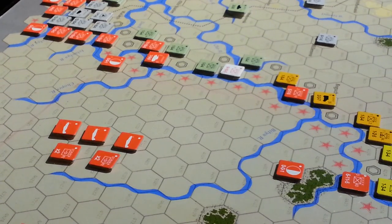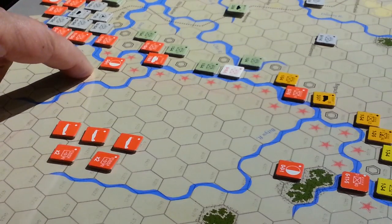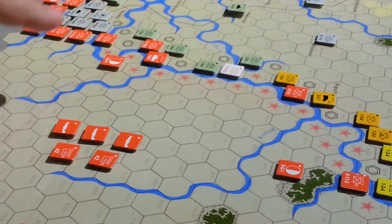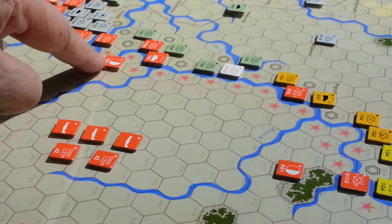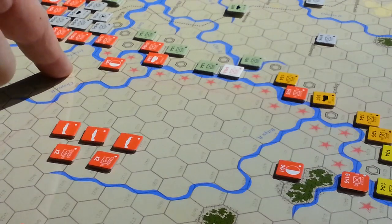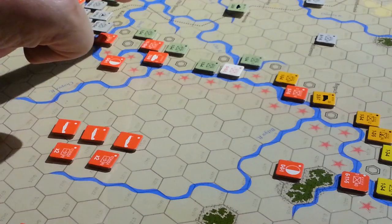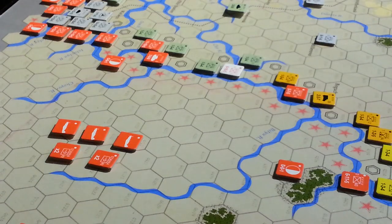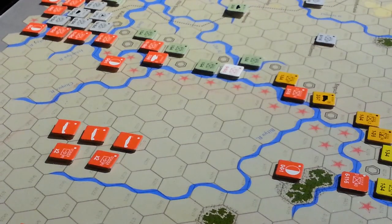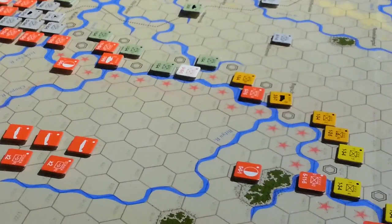The supply mechanic is going to basically force the Soviets out of supply or into reduced supply states very quickly, because the supply heads only move one hex a turn. That's going to be problematic. The Germans really just have to track 12 moving points back to a rail line or a city they control connected to a rail line. Lots of Soviet units are coming on the board — a big surprise attack to get started — and we'll see how the battle unfolds from there.